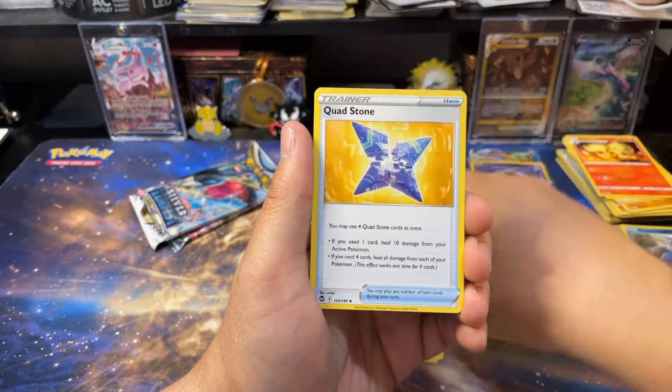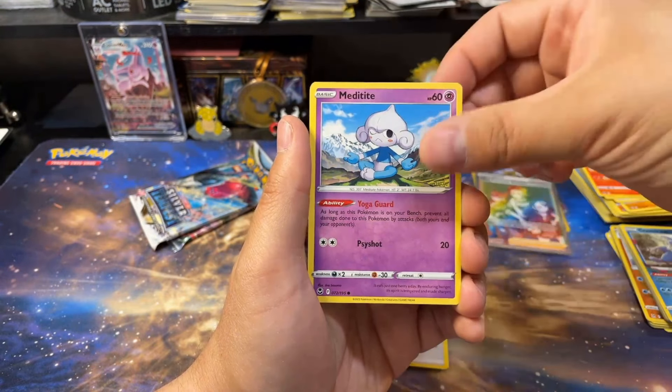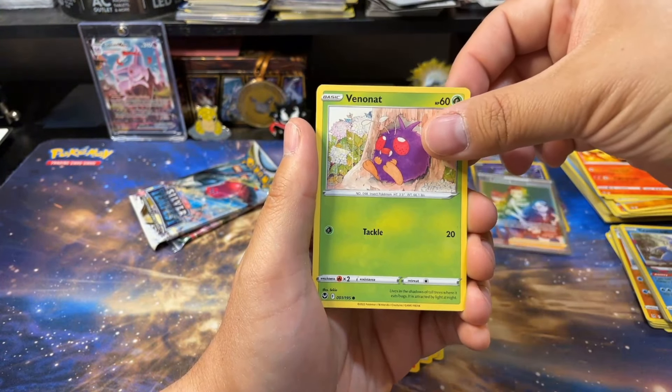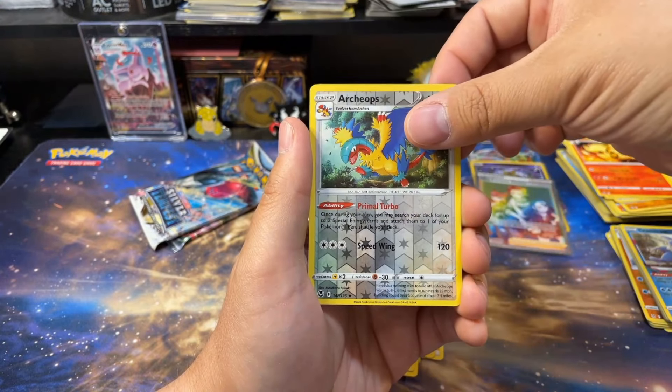I want to say conservatively I now have seven or eight Radiant Alakazams — and I think that's underselling it.